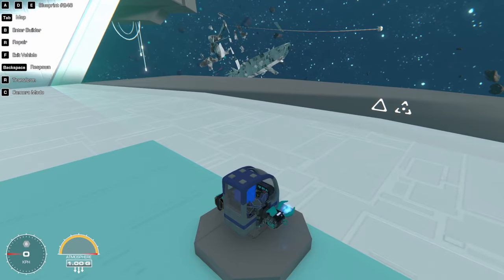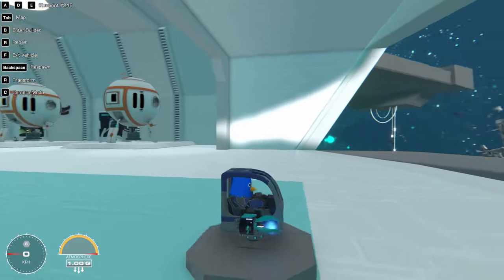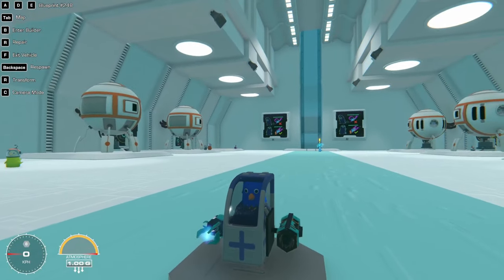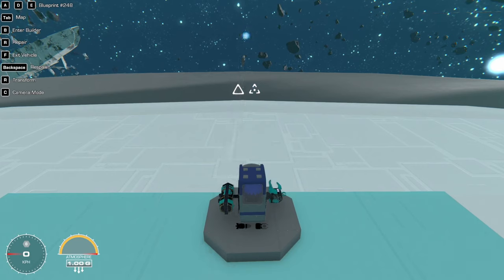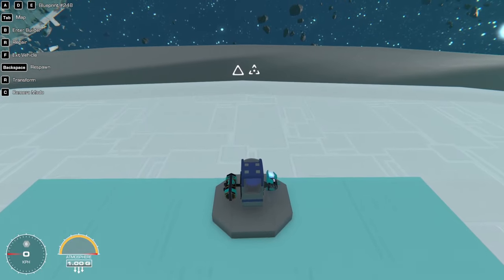Next up is the EMP launcher — this boy right here — and you can see I have the rocket launcher on the other side for comparison. If you look at the recharge rate, the EMP is a bit slower than the rocket: it's about six seconds on cooldown for the EMP and five seconds for the rocket.